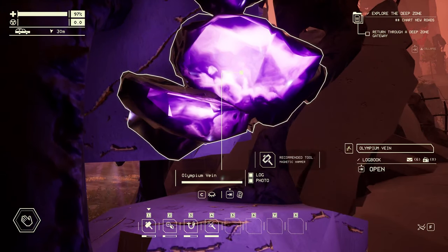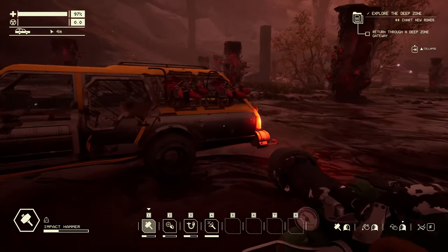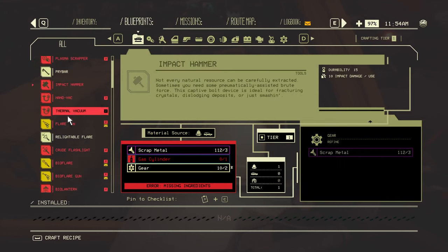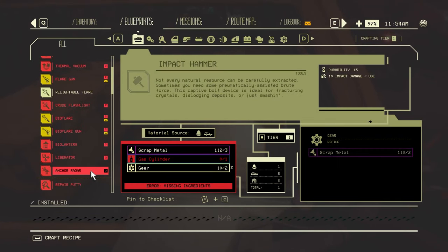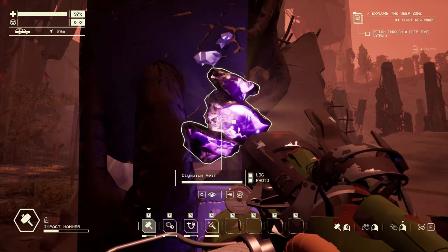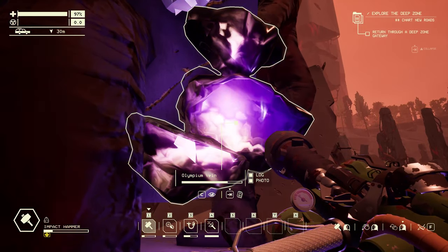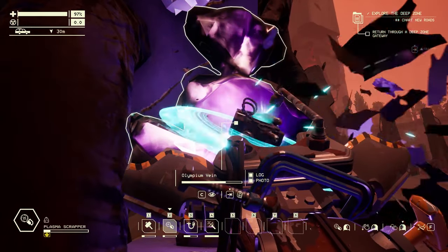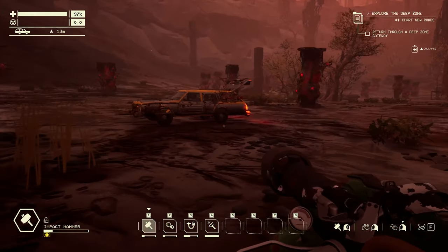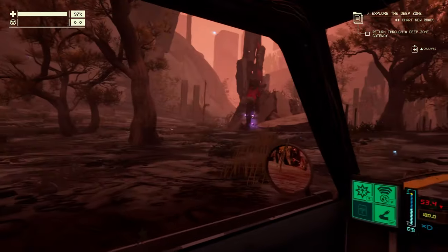What do I need? It recommends a magnetic hammer - I just have a normal one. Could I craft one? I don't think I've upgraded my workbench inside the car to an advanced one. I can't even make a normal impact hammer. Well, let me see if a normal hammer can do anything - it won't be optimal but at least I can get something. It's taking down the health, but quite slowly. I might be able to crack like one. I can't even make another impact hammer, so that's going to have to wait. But at least now I know where they are and what they look like.